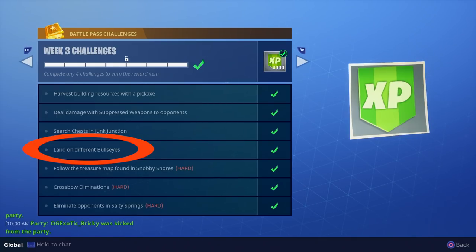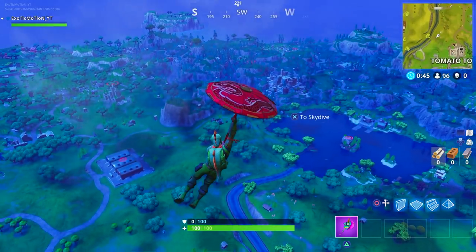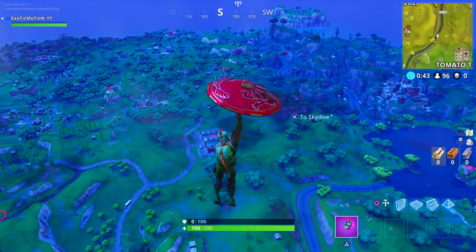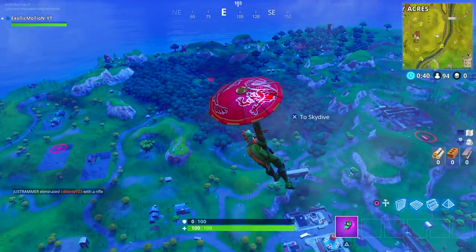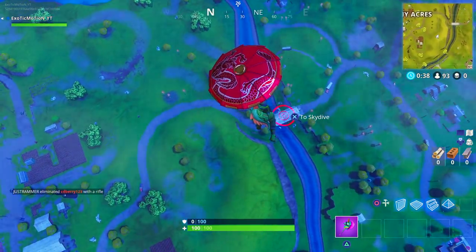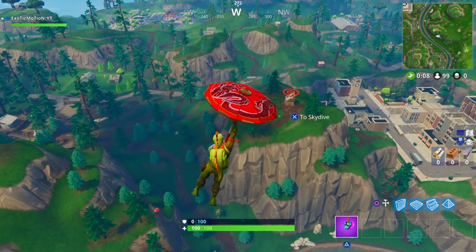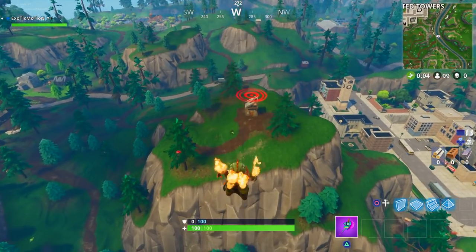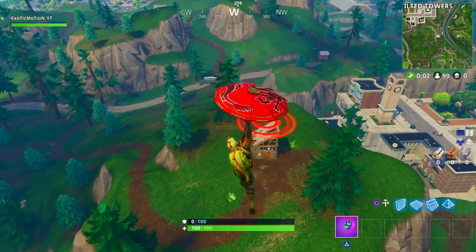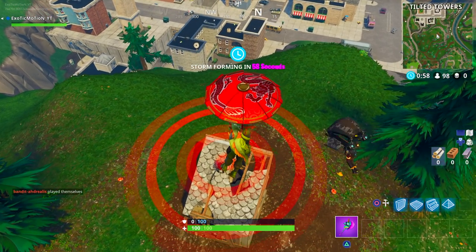Land on different bullseyes. This is one of the easiest ones, but you've got to do it seven times, so it does take seven different games. You can do a quick land on the bullseye, kill yourself, and do it again, or just land on the bullseye and play out the map each game. My suggestion is if you land at that location, try to get there before anyone else — sometimes there's loot there, so you can get a weapon and end up getting free kills as well.